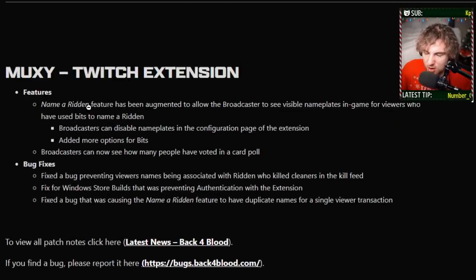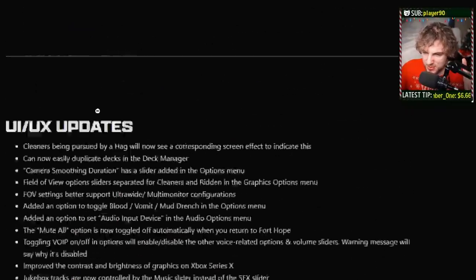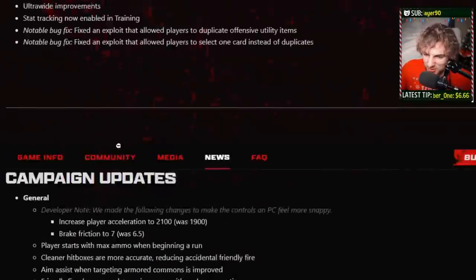One really cool addition — the Twitch extension. When you watch Twitch streams, you can name the ridden or mutations after yourself, it's like 10 bits or something. But it was only up in the top right-hand corner so you could never really tell who it was. Now you're going to be able to have the name over the ridden, so if a tall boy takes me out I'll know exactly who did it because the name will be over the ridden's head. That'll be a lot of fun.